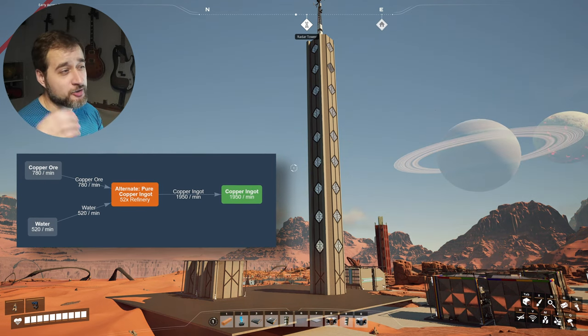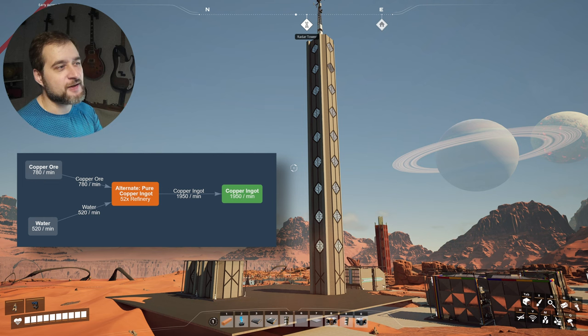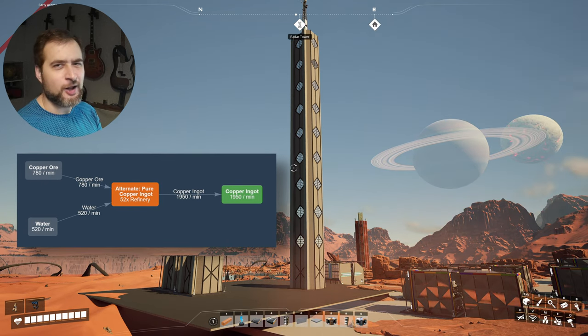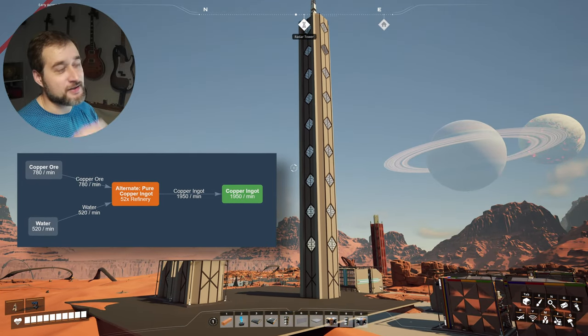This video is all about math and logistics within Satisfactory's limitations — because one thing is to juggle around with numbers, another thing is to make something usable with Satisfactory's tools, and another thing is how you make it look good, because there are a lot of boxes you want to avoid, and if you add some windows and decorations, it's great.